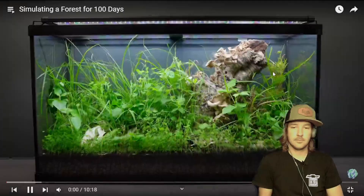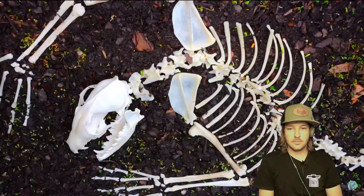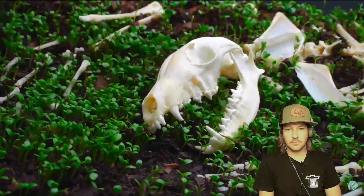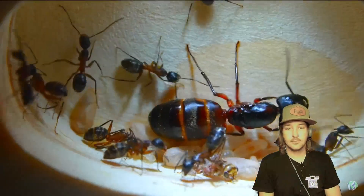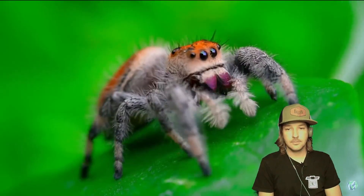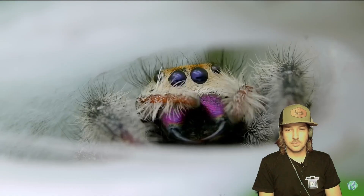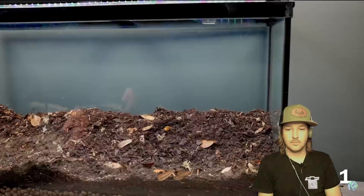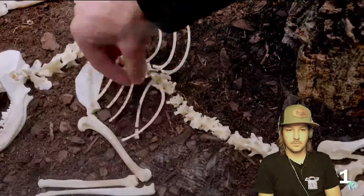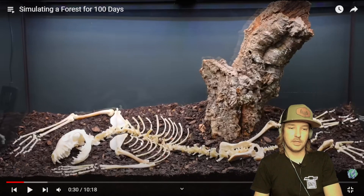Let's check it out. 100 days ago, this forest was nothing more than a graveyard. But with time, it evolved through rain and fire. Watch as empires rise and predators fall. But the real question is, who can survive? That thing is gross-looking. On day one, the tank was built from dirt, a log, and a fox skeleton from head to toe. That looks like it's been bleached.